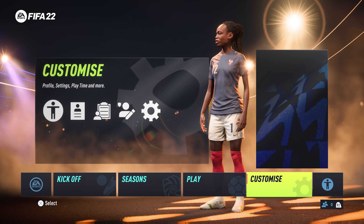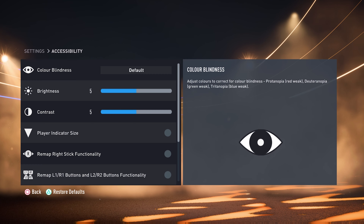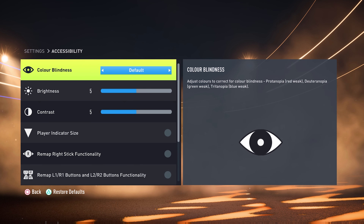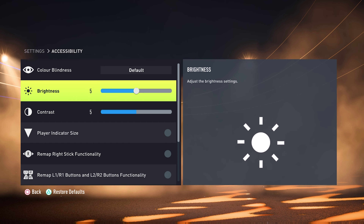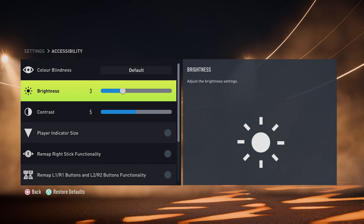What you need to do is from the home screen, simply scroll all the way to the right and select Accessibility. Then on this Accessibility window, go to Brightness, and here you can see the default brightness is set to five.